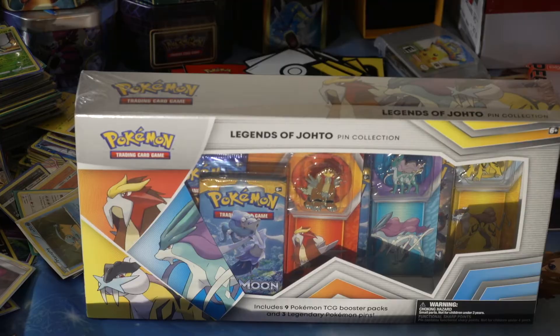I feel like they run better shorter unless we're doing like a whole booster box or something. I need Pokemon content on the channel to make more videos and split it up a bit because I spent a lot of money. So we're gonna open one box up today. Legends of Johto pin collection — three blisters, nine packs, three pins. Let's open it.